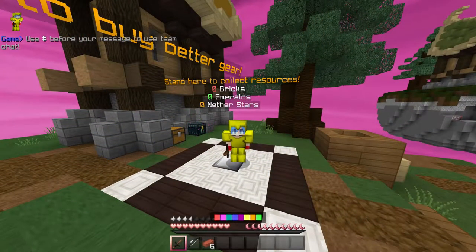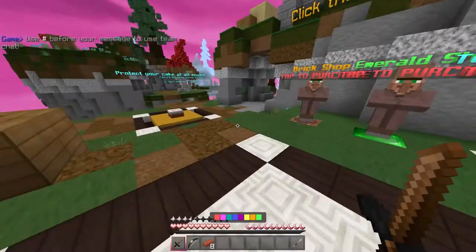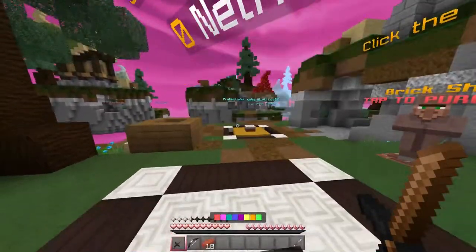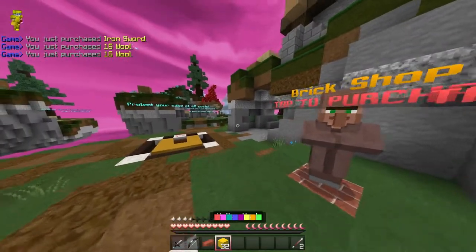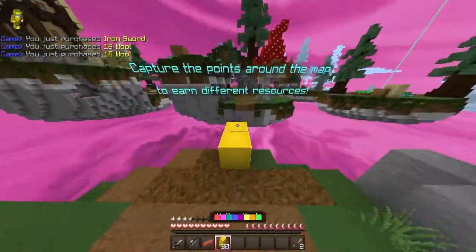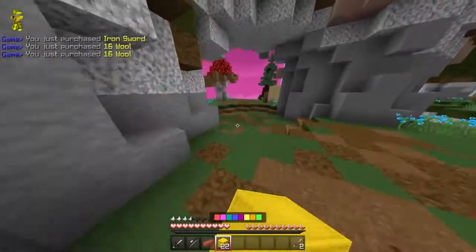All right, here we are on Elephant Village Bedrock. I'm using the archer kit because with the warrior kit, since you're not gonna be able to get a lot of kills — it's really only killing one person on a team — there's really no point to using the warrior kit.